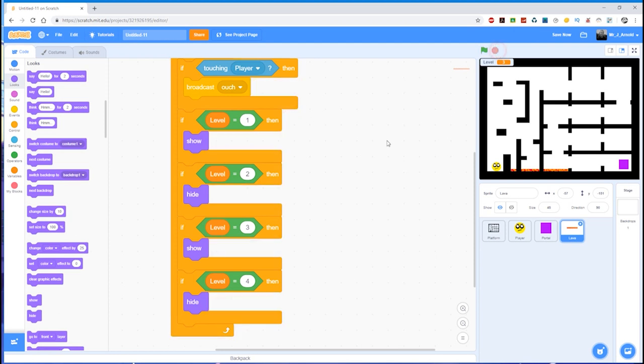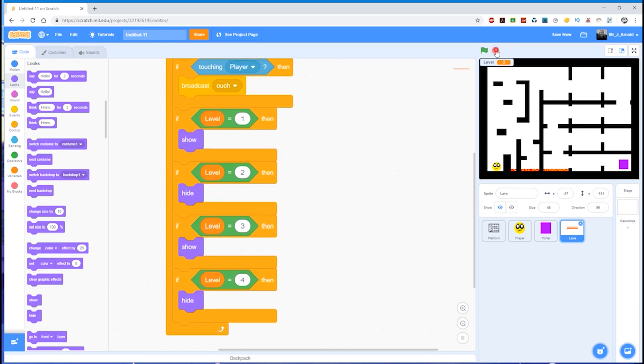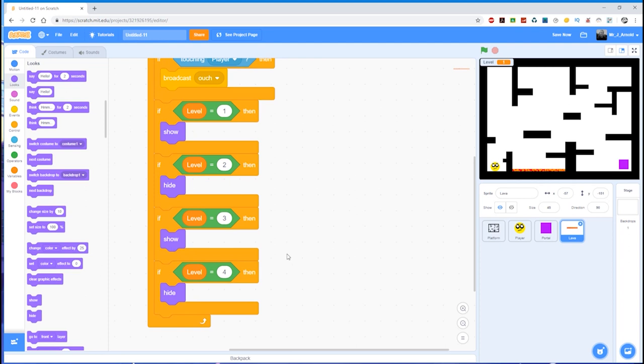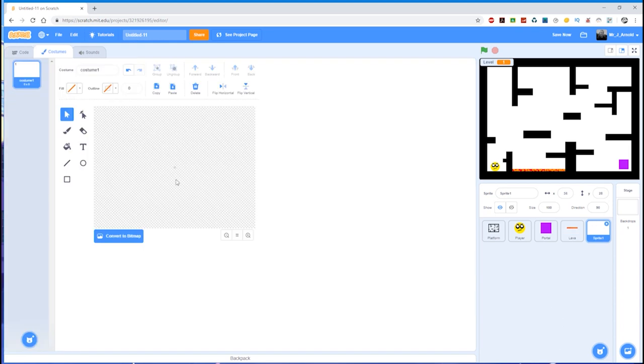That's how you can make a lava sprite — or spikes, whatever it is — appear and disappear between levels. So what about moving a sprite around? Let's have a new enemy for this, because it doesn't make much sense for the lava to be flying all over the place. So let's have a new enemy — I'm going to draw this enemy out, so we'll click on Paint.